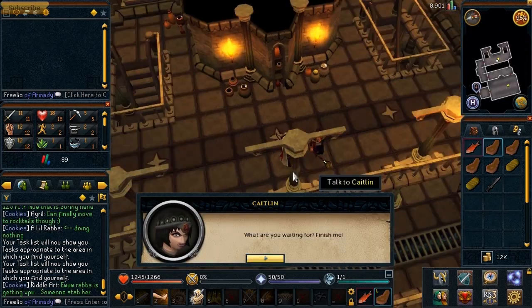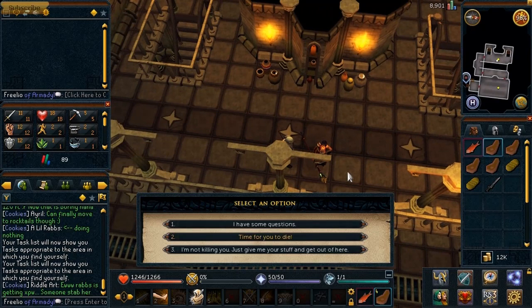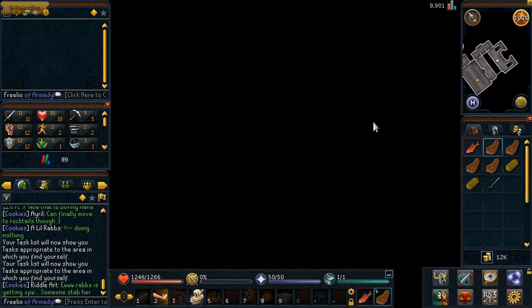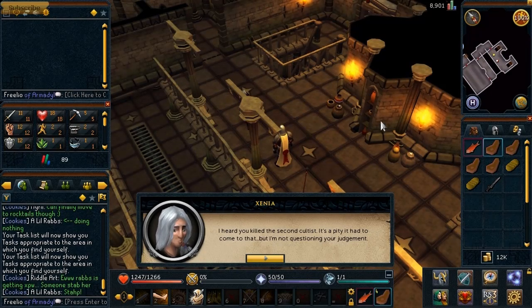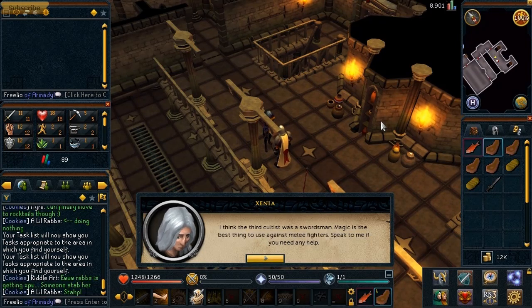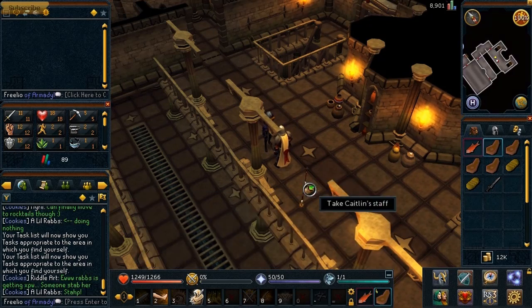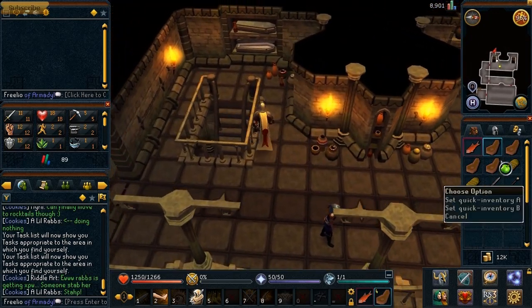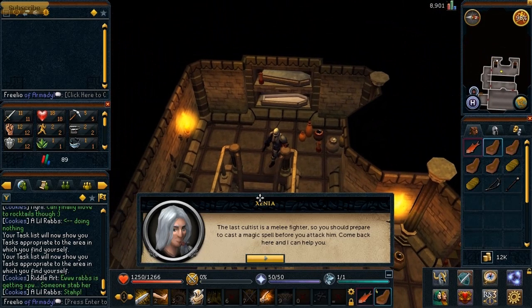Moving on, someone asks if I'm going to finish them off. I don't like this person at all. Xenia confirms the third cultist Reese is a swordsman, so magic is best to use against melee fighters. She offers help, but I don't need it — I'm just going to crush his face with my sword and see where that takes me.